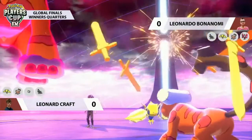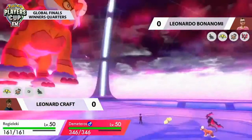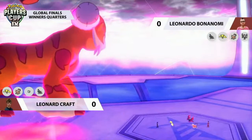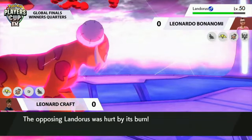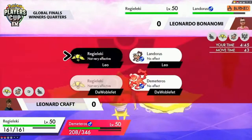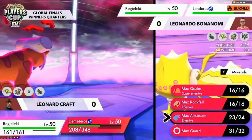No switch from Leonardo — he wants Swords Dance again to negate the Intimidate and the burn. Fiery Wrath from Moltres connects onto Landorus for decent damage, Regieleki is forced to protect, and Max Airstream scores a one-hit KO on Moltres. Now Leonard's two Pokémon have a speed boost, and Regieleki is back as the fastest Pokémon in the format with a speed boost. But Leonardo's Landorus is still going to be faster.